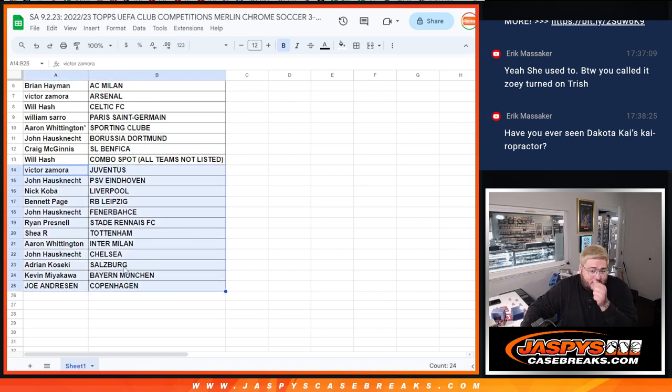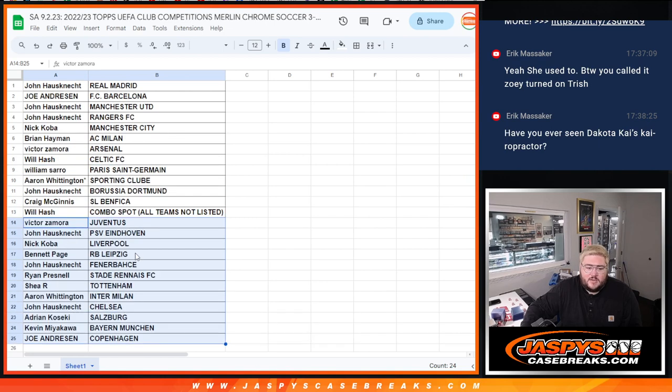Second half: Victor with Juventus, John with PSV, Nick with Liverpool, Bennett with Leipzig, John with Fenerbahce, Ryan with Stodd, Shea with Tottenham, Aaron with Inter Milan, John with Chelsea, Adrian with Salzburg, Kevin with Bayern, and Joe with Copenhagen. We'll pause the video real quick. We'll be back in a minute to let you know if any trade stuff, and after that we'll rip three boxes from a fresh case of Merlin.